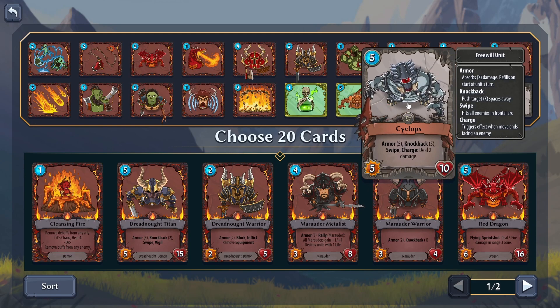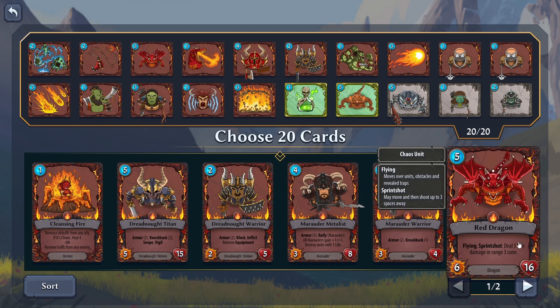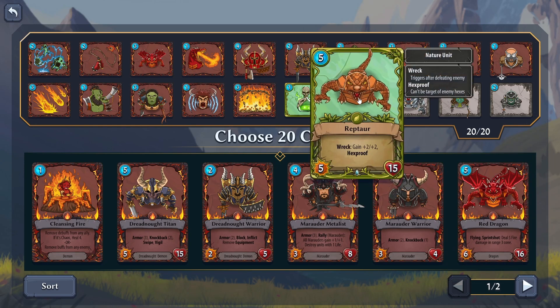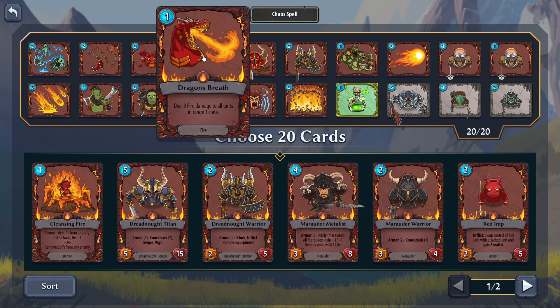This cyclops has armor 5, which is a ton of armor, knockback 5 which is a ton of knockback, and has swipe and charge dealing 2 damage — so I feel like this guy's just kind of insane. I also wonder how much more than 5 attack someone's gonna need. Really I would at most get it up to 9, which is a ton of attack. Since this guy just deals 5 fire damage in a range 3 cone and then does 6 damage in melee, I feel like that's probably gonna be more useful overall. I do have the whelp dealing 2 fire damage in a range 3 cone, and I even have dragon breath here because it's a one-cost spell for clearing out little guys or bypassing block.